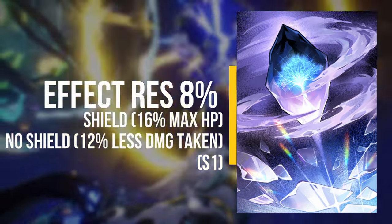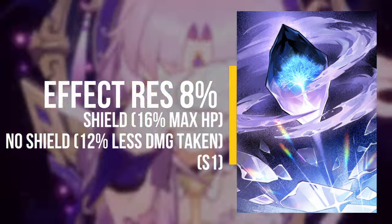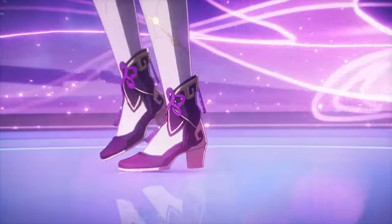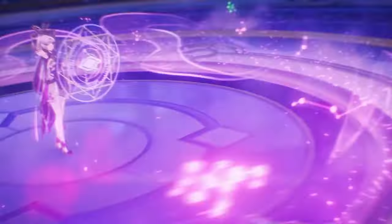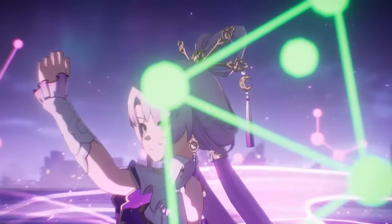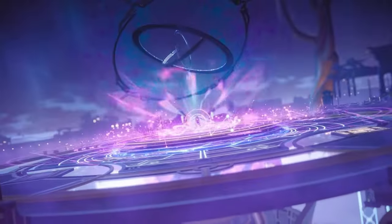However, Texture of Memories does not provide the same benefits as her signature light cone — notably the energy regeneration and additional passive healing for the team. Other options include three-star light cones with passives that restore health on weakness breaking or ultimate use, but I'd still recommend the Herta light cone over any three-star due to its five-star stats and better passive abilities for Fuxuan's overall sustainability.